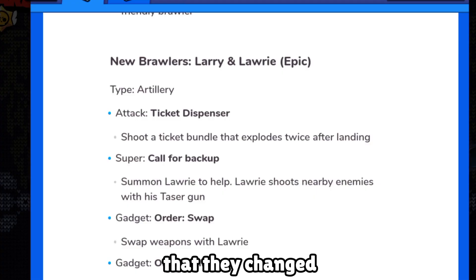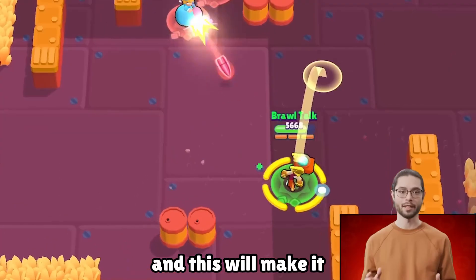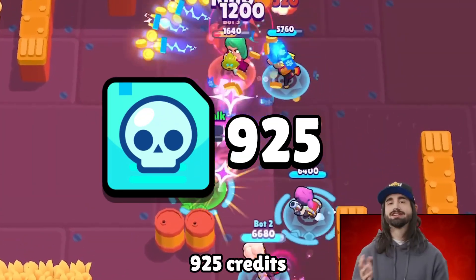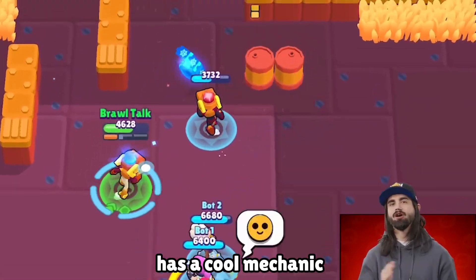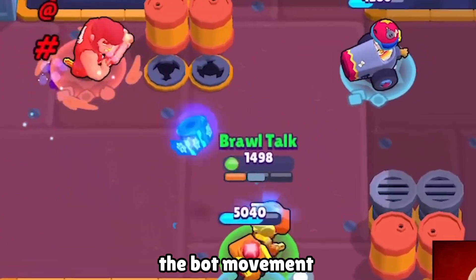I also saw in the patch notes that they changed the rarity for Larry and Laurie from mythic to epic, which will make it easier to get with just 925 credits. The super of this brawler has a cool mechanic that spawns another entity on the map, which will follow the bot's movement and attacks.